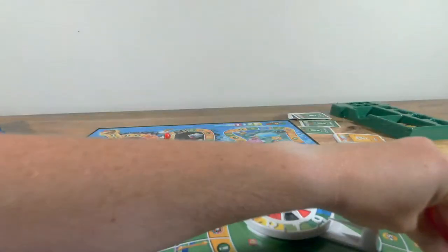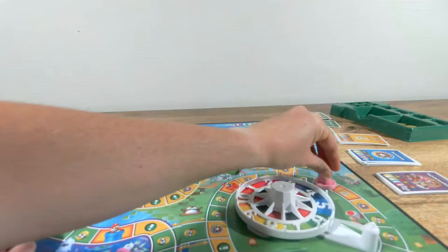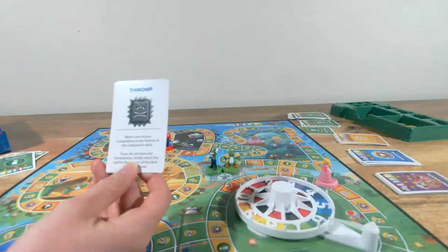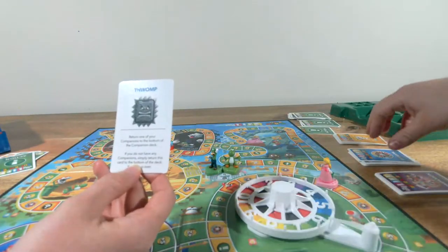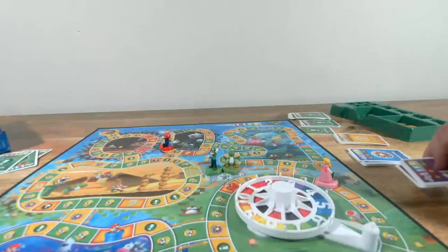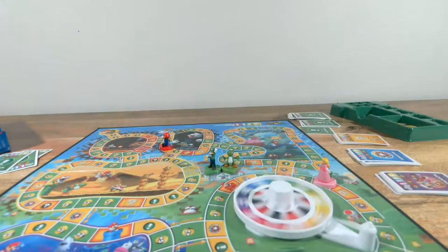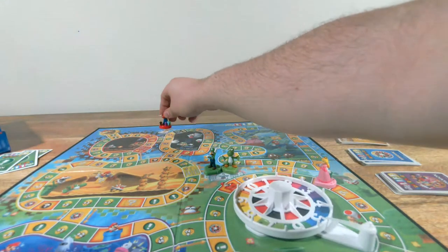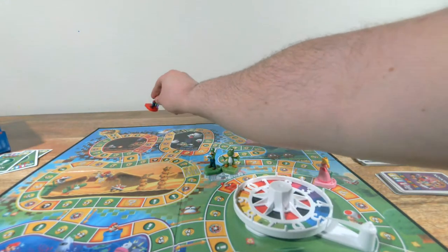I roll a six — five, six — and I need an action card. Oh gosh — Return one of your companions to the bottom of the deck. I'm thinking companions you actually just draw from the top. I roll a five — one through five — and I will not be taking that card.